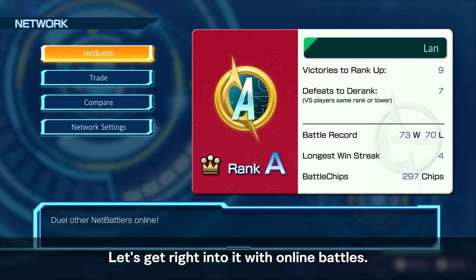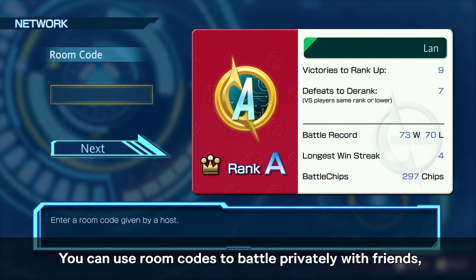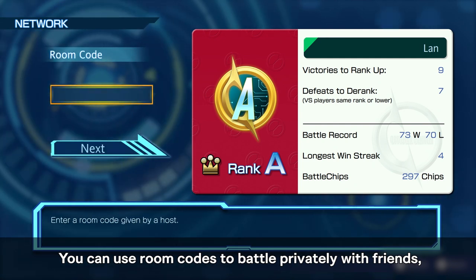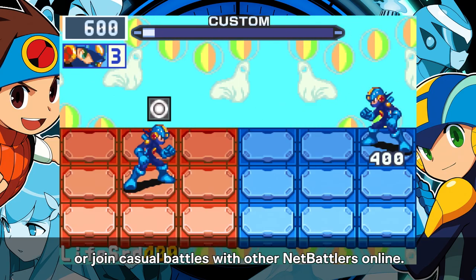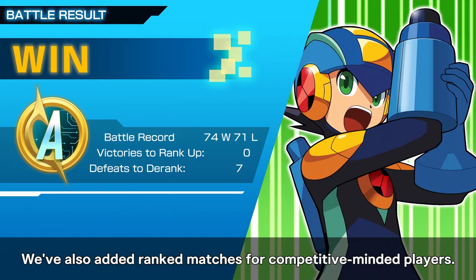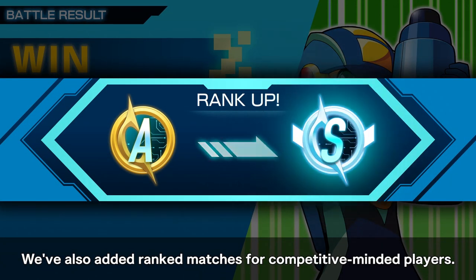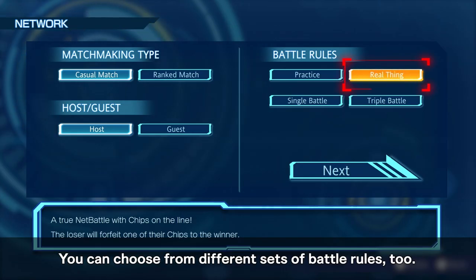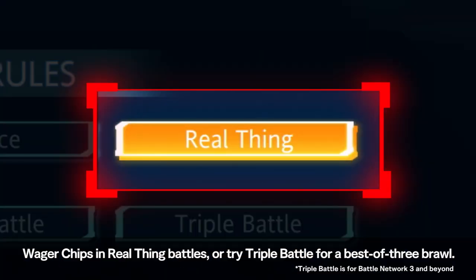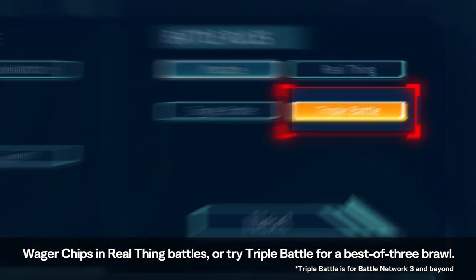Let's get right into it with online battles. You can use room codes to battle privately with friends, or join casual battles with other net battlers online. We've also added ranked matches for competitive-minded players. You can choose from different sets of battle rules, too. Wager chips in real-thing battles, or try triple battle for a best-of-three brawl.